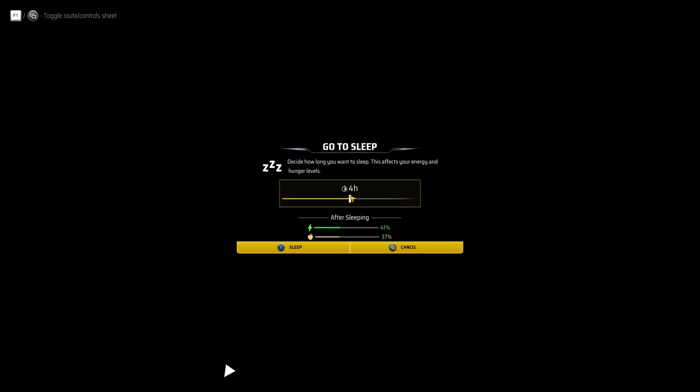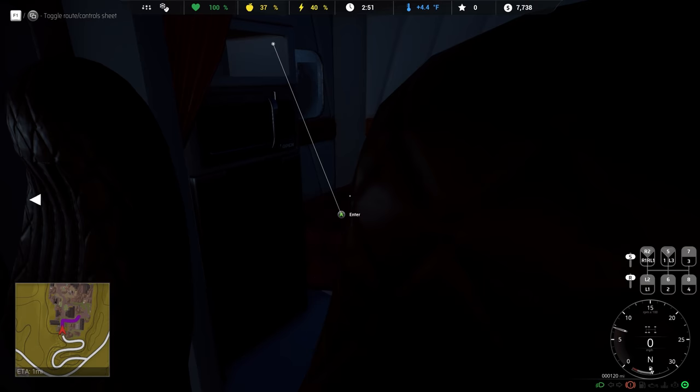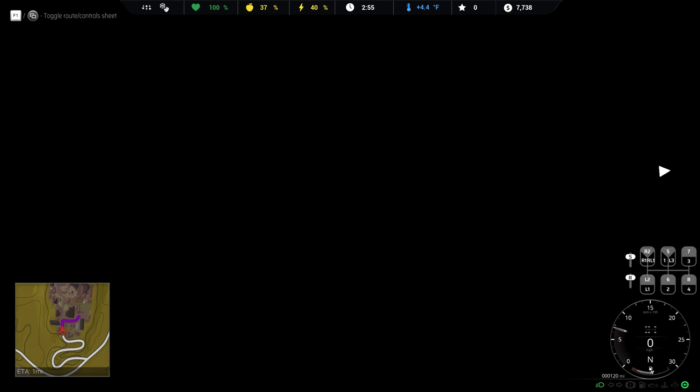Go to sleep — decide on how long you want to sleep. This affects your energy and hunger levels. Four hours — I think that'll be fine. That'll give us 41 and 37. Let's do it. He's waking up. And now it's in the middle of the night.